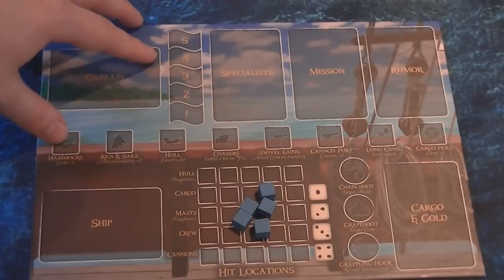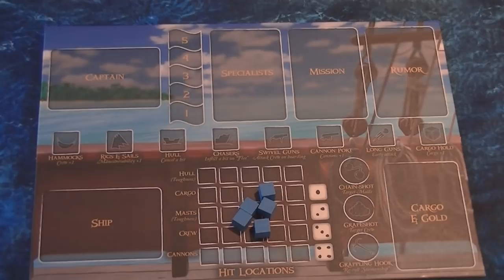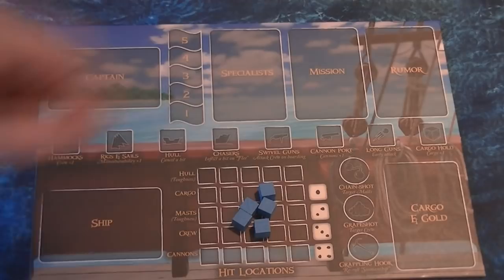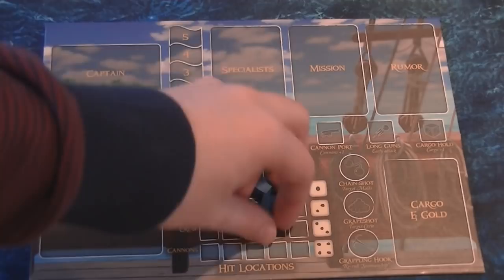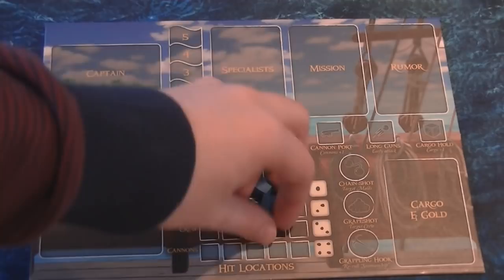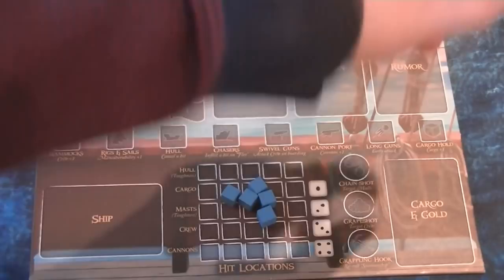Specialists are acquired through special cards and missions. Rumors are my very favorite thing about the game — they're thematic storytelling missions of a sort, but they might not be true. You've heard them at the pub — can you trust some drunken old sailor in the corner? The ship space is where we put our ship. Cubes measure our ship stats. There are also spaces for special weapons, cargo cards, and any gold we might have.